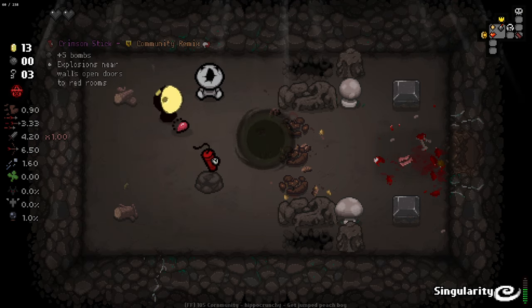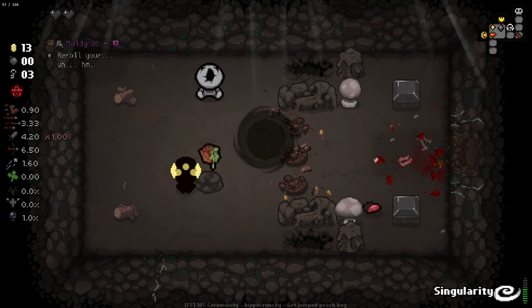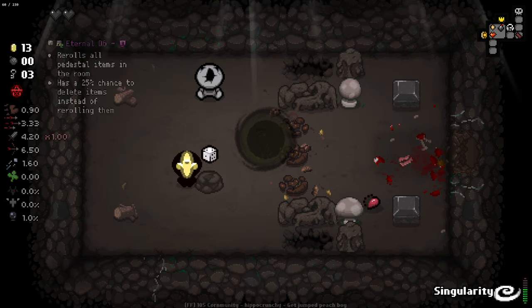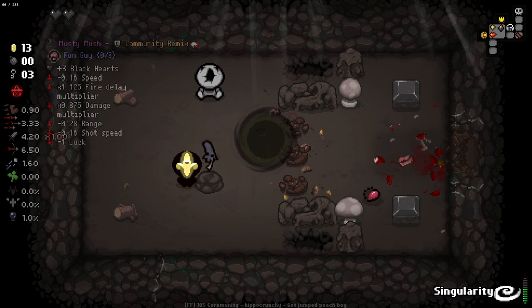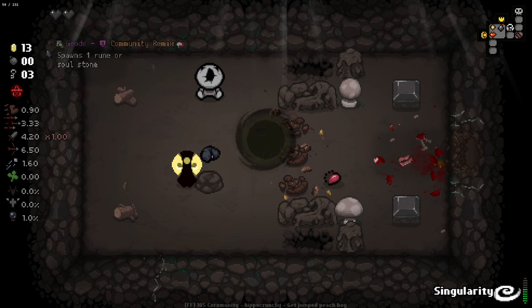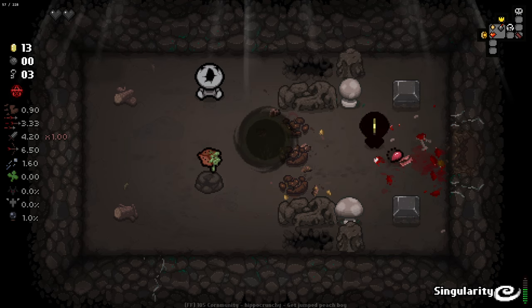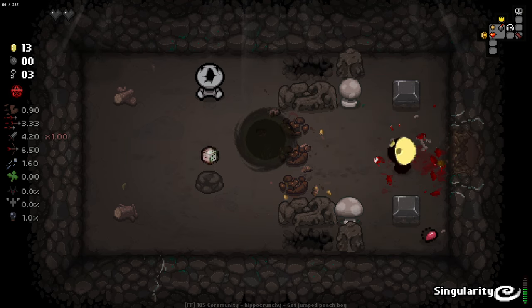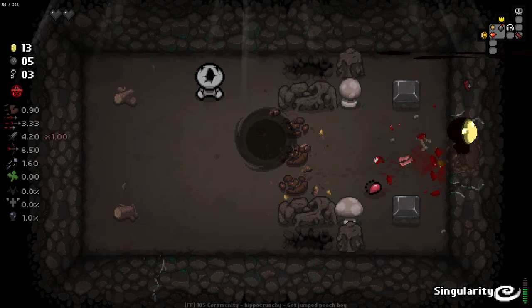I need timing here. I'm trying to see which item it comes after - I think it's the Moldy Mushroom. I'm probably going to do this wrong because it's cycling so damn fast. I got it! Crimson Stick - really, really good item. Essentially with this item we can bomb our way into red rooms, which is obviously pretty awesome.